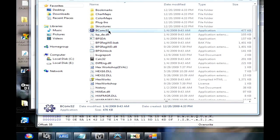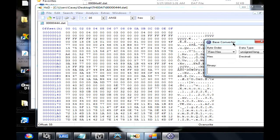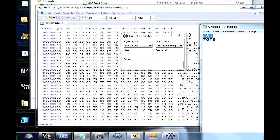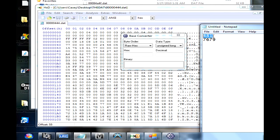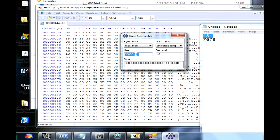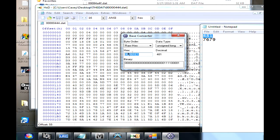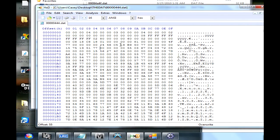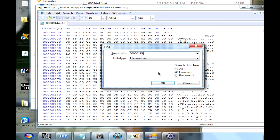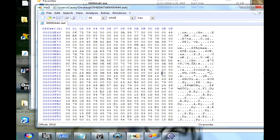There it is — the base converter. You can also go to Google and type in 'decimal to hex converter'. Remember the numbers we noted earlier — mine was 481 cash and 7,679 atoms. I'll copy the cash value, paste it into the decimal text box, and as you can see it shows the hex format. I copied the hex version, then I'll do Control+F to find hex values and paste. As you can see, it found my cash value.